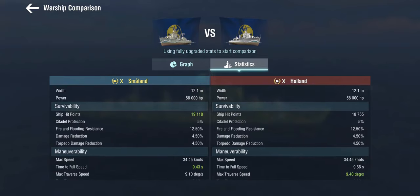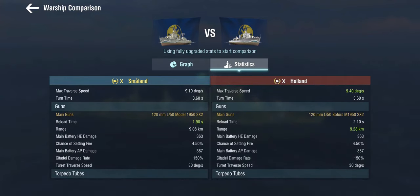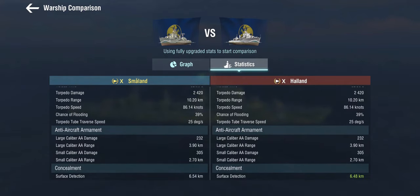In the numbers: health, armor, and maneuverability are all pretty much the same. The guns have a slightly shorter range than the Halland but a slightly faster reload. The torpedo tubes are different — Halland gets two quintuple launchers, Småland gets one quintuple and one triple, so she's lost two torpedoes. These are typical Swedish torpedoes: extremely fast with a high flood chance but low individual damage, so you're relying on the combo of permafloods and fires. The AA is identical — these are AA monsters — and concealment is very slightly worse than the Halland.